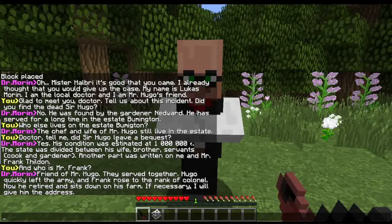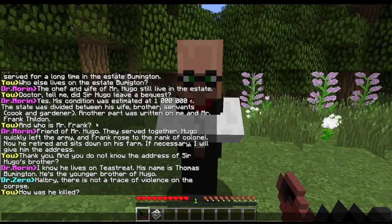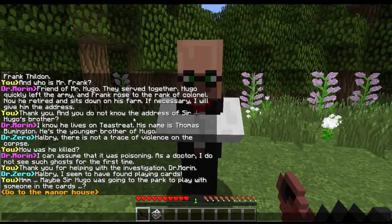The chef and wife of Mr. Hugo still live in the estate. Doctor, did Sir Hugo leave a bequest? His condition was estimated at one million dollar euro. The estate was divided between his wife, brother, servants, cook and gardener. Another part was written on me and Mr. Frank Thildon. Already here I'm sensing a bit of a problem — friend of Mr. Hugo, they served together. Hugo quickly left — suddenly he's not Sir Hugo, suddenly he's just Hugo. And he's not Mr. Frank, he's just Frank. Raised to the rank of colonel, now he's retired. There's a lot of spelling errors here.